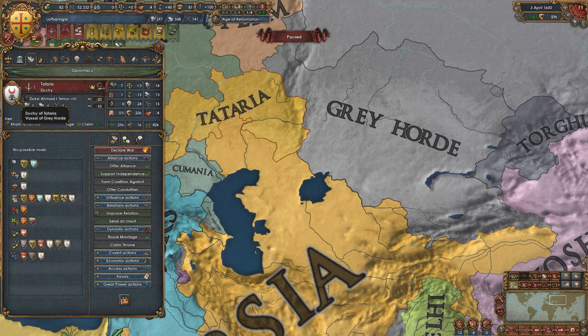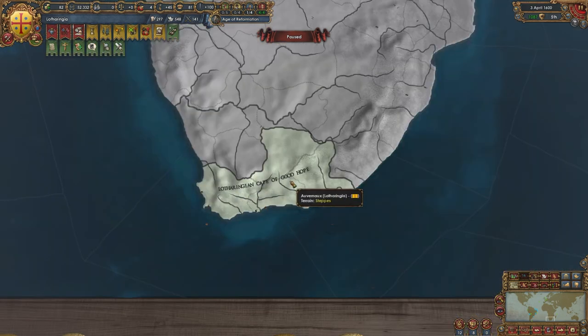The Golden Horde has formed Tartaria, which is pretty cool — they are a vassal of the Grey Horde to their east. And Lotharingia is down here in the Cape of Good Hope, so definitely some colonization going on. With 80 years left in the game, Iroquois is the number four great power of the entire world, only solidifying everything I've ever said about why I delete the natives.